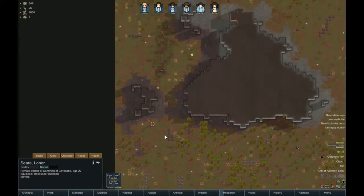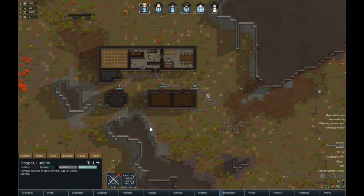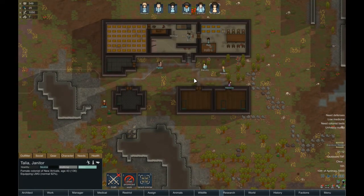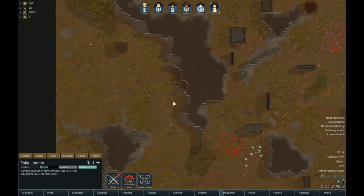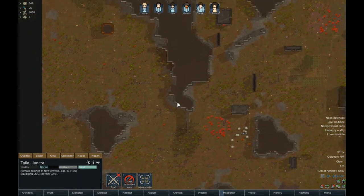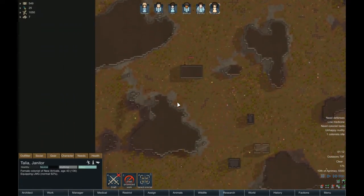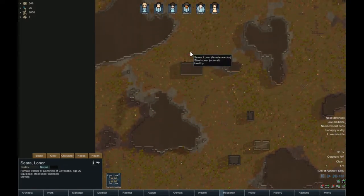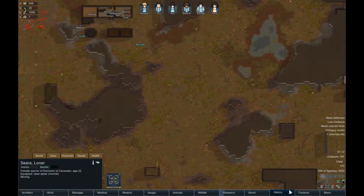Here we go — we've got the raid. One person. Awesome, I can handle this. Let's see — Talia. And who is it that's coming, actually? Where are the raiders? There he is. He is from the domain of Cave Bow.